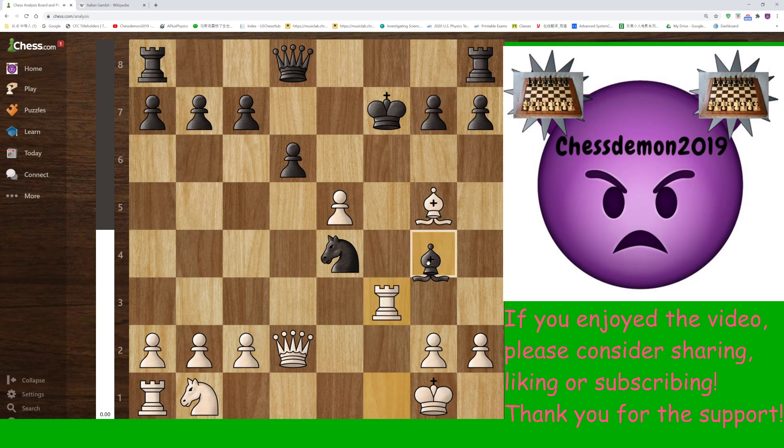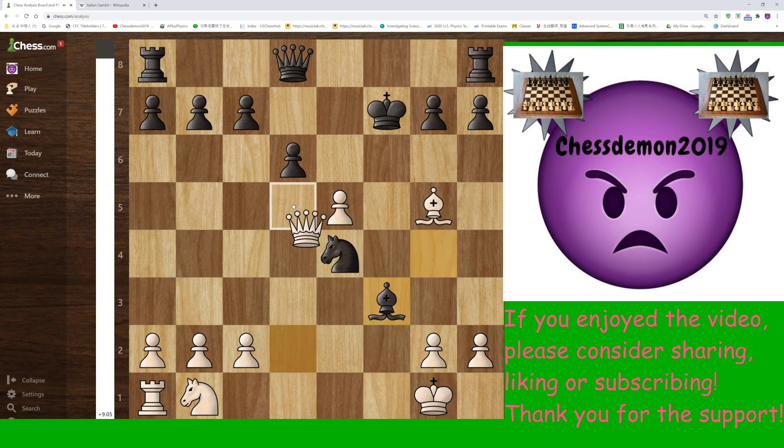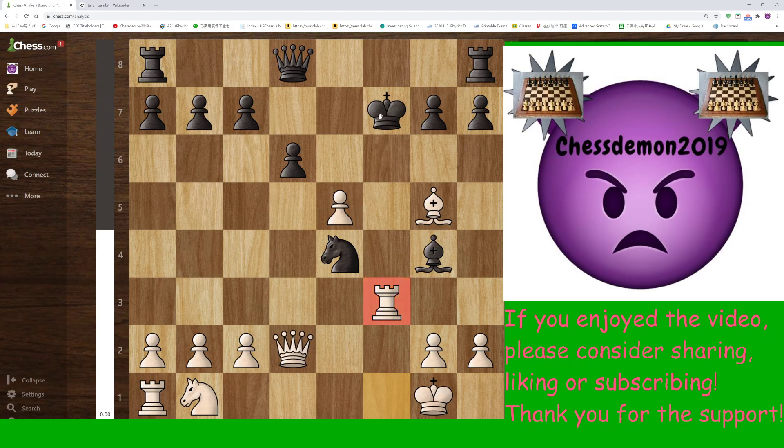Now if you play Bxf3, then Qd5 check will be played, attacks the king, and now you're winning the queen. This means the rook cannot be taken. However, black has the move Ke6, which still holds the draw. White only has one move to keep the advantage. So if you can find that move, congratulations — but what should white play here? If you found the move, congratulations, because this move is extremely hard to find.